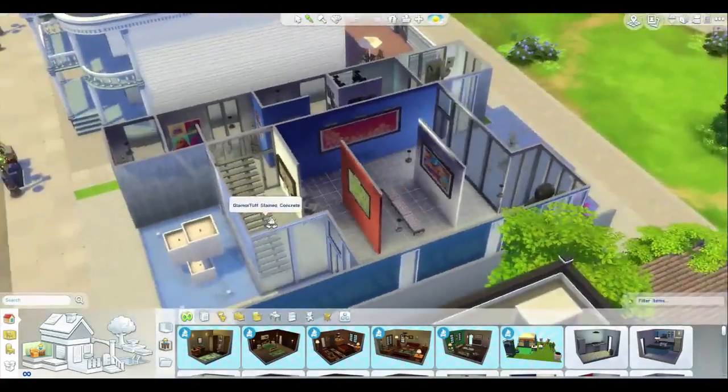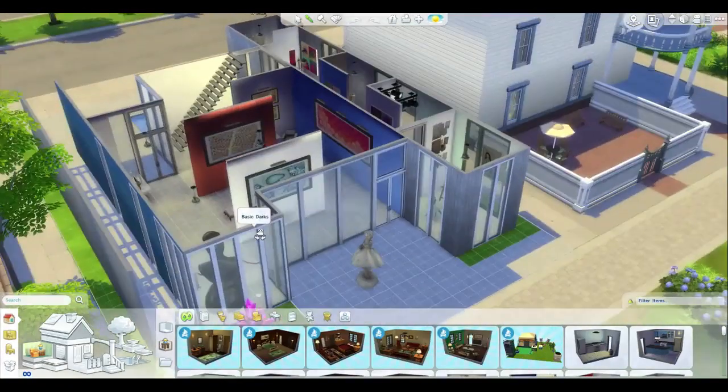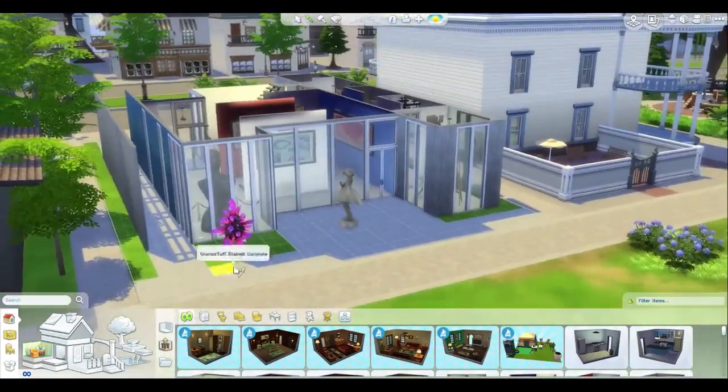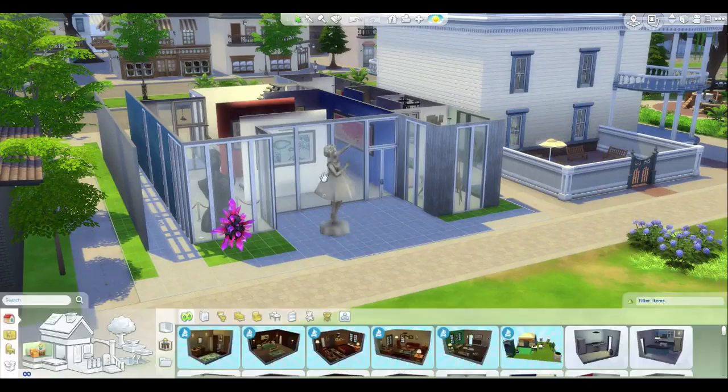Luckily today I'm feeling like finishing this off. We've done a really great job — I really like the downstairs, I like the colors we've chosen, it's very harmonious. We've got the big nude lady statue and this ballerina — I think she's really pretty, and we should size her up just a tad.